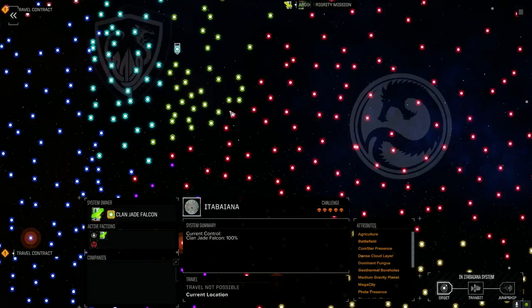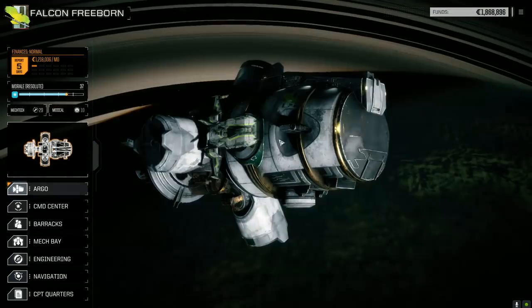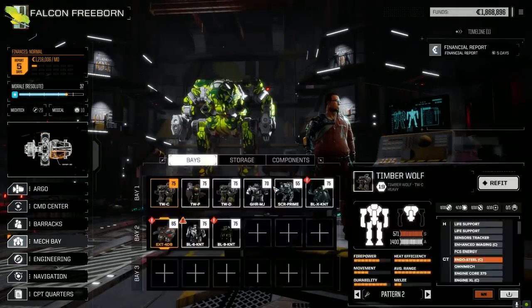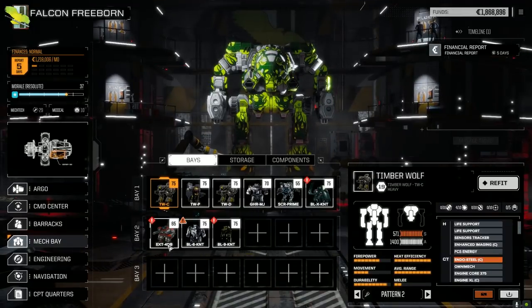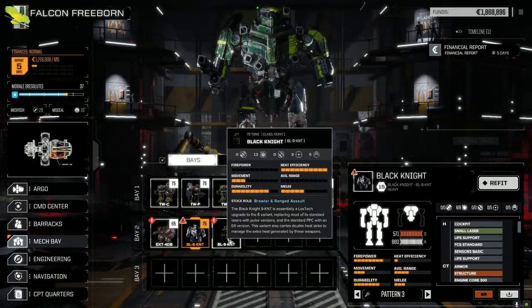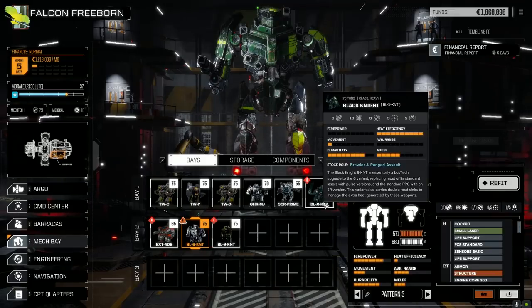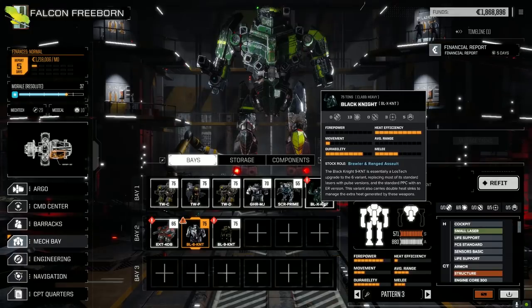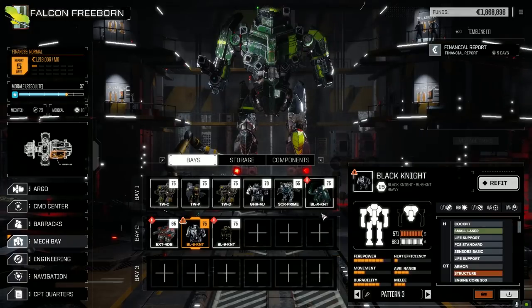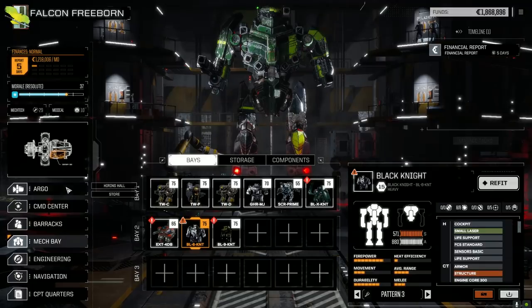We're going to need C-bills because we have four mechs now - Inner Sphere mechs with Client XL engines in them that we need to get upgraded for our second lance, the Black Knight lance. We'll be running four Black Knights or three Black Knights and an Exterminator. The Black Knights will cost between 500K and a million C-bills depending on what we load them with, and the Exterminator around 400-800K. Our financial report is being increased to 1.2 million so we have to keep our eye on that.